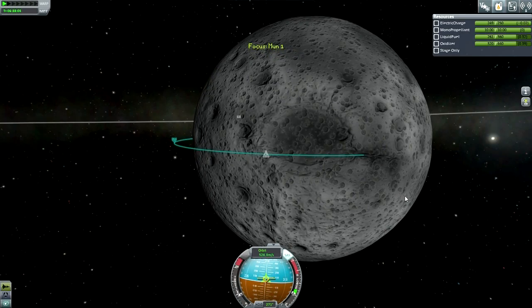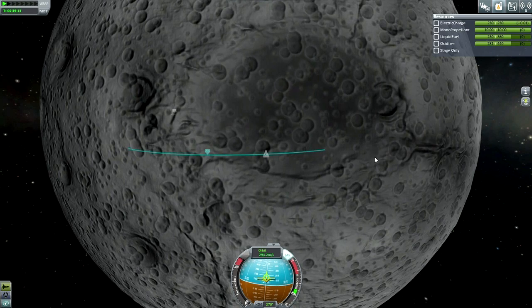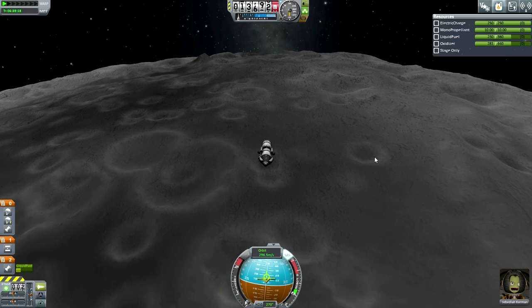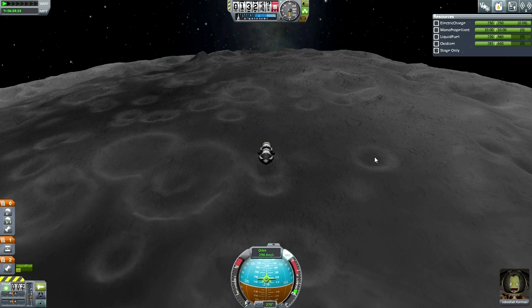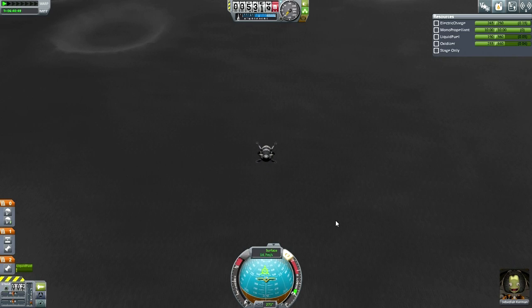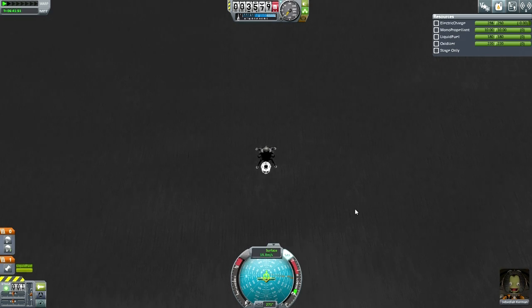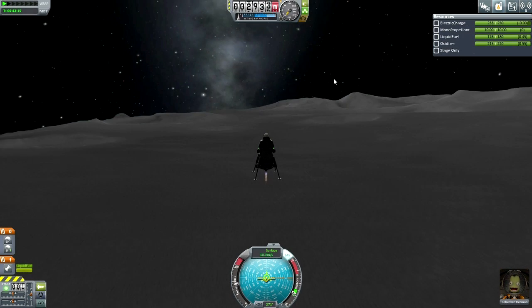Main descent burn. Got to keep as much fuel as possible for the Minmus part of this, so I can't do what I normally do on landings — constantly keep the engine on and go down really slowly. I need to ditch the transit stage, so I basically cut all my velocity with it and then let it go. It did quite a lot — basically everything except the final descent.